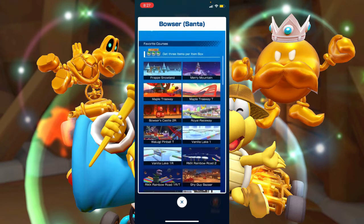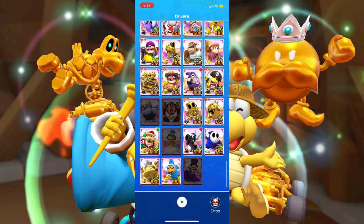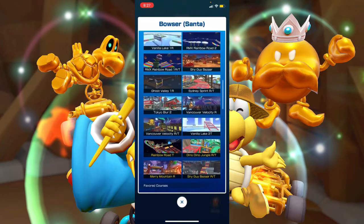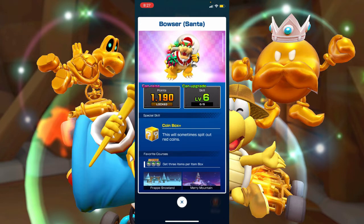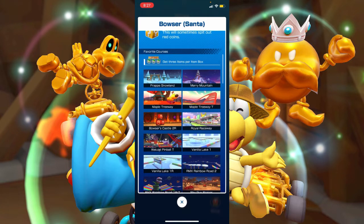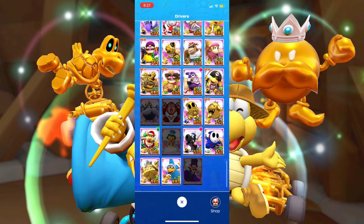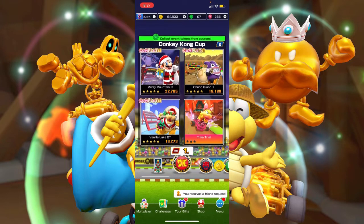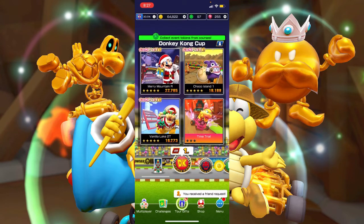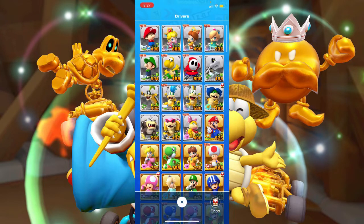Honestly, Bowser Santa has around 20 tracks — a lot of characters these days have almost 30 tracks — but even so, he's like one of my most used characters. I use him so much, especially on Maple Treeway, Merry Mountain, Vanilla Lake, Rainbow Road. I actually upgraded him to level 6 last night because I thought it was Tuesday. I did ranked, finished in first place, then woke up this morning to find it was only Monday. But for usefulness, my ranking is: Daisy Holiday Cheer, Mario Santa, Yoshi Reindeer, and Bowser Santa.